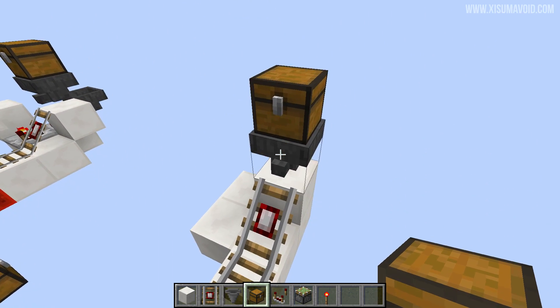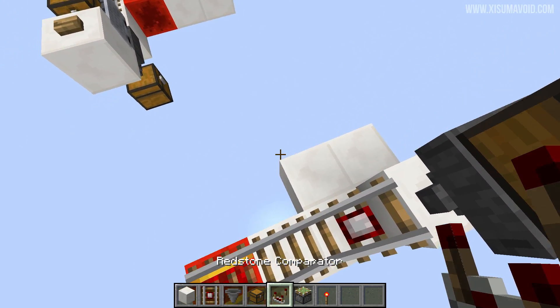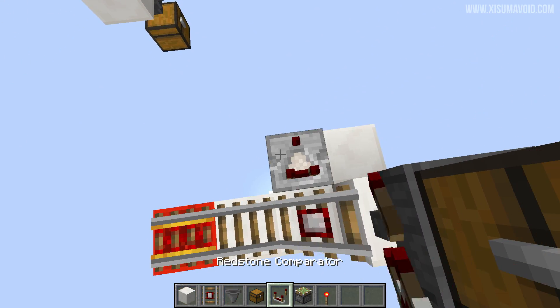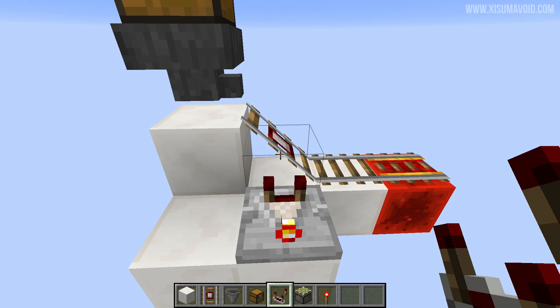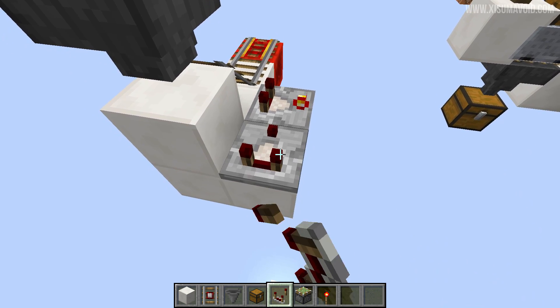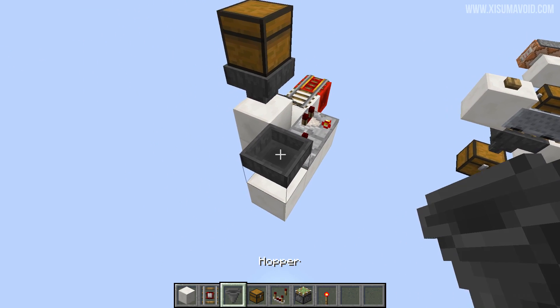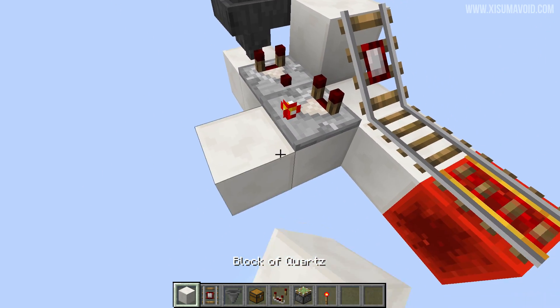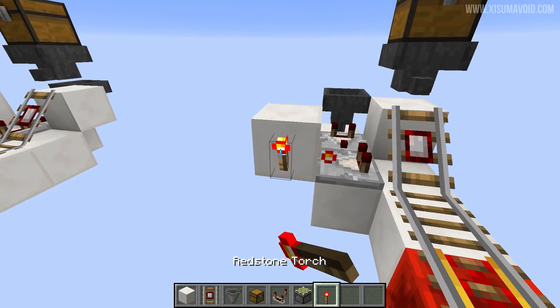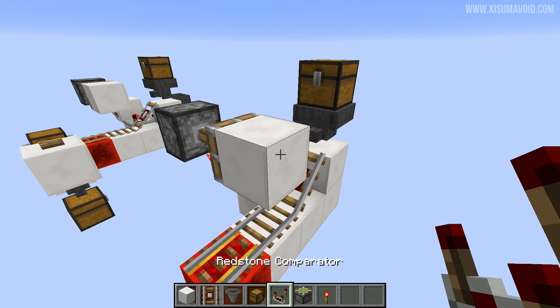This is what you'd attach to a farm or whatever you want to transport, and that hopper is going to point into the minecart chest. Put a comparator here in subtract mode — that's going to detect the contents of the chest when it's on the detector rail. Add another comparator pointing into that one, and behind it just have a container. The more items you have in there, the more items you'll need inside your minecart chest. Then place a block with a torch on the side, a sticky piston on top, and a block in front, and this thing is ready to go.